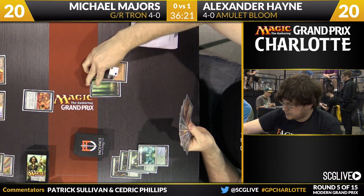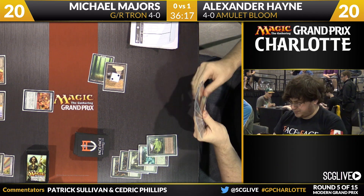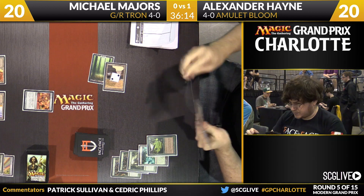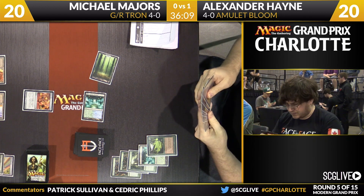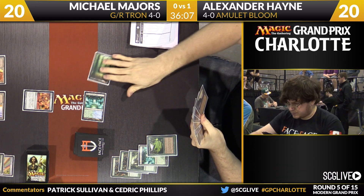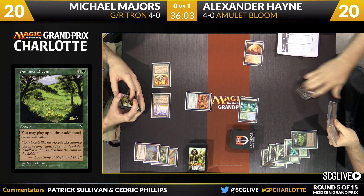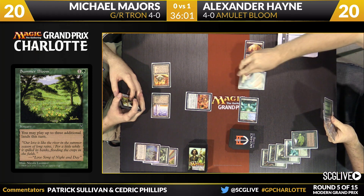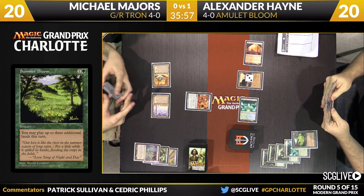Especially if Michael finds Crucible of Worlds, then it becomes a really bad spot. There's a Gemstone Mine — here is Summer Bloom. Michael might die this turn. Well, no Amulet involved, so he's just fine. This is an honest-ish turn — just a development turn of generating three mana worth of extra lands that stay around. Simic Growth Chamber is land number one, Boros Garrison is land number two, Gemstone Mine reset is land number three.